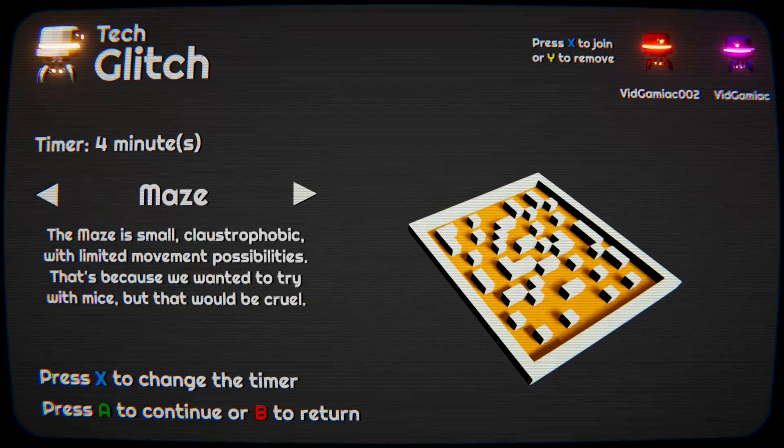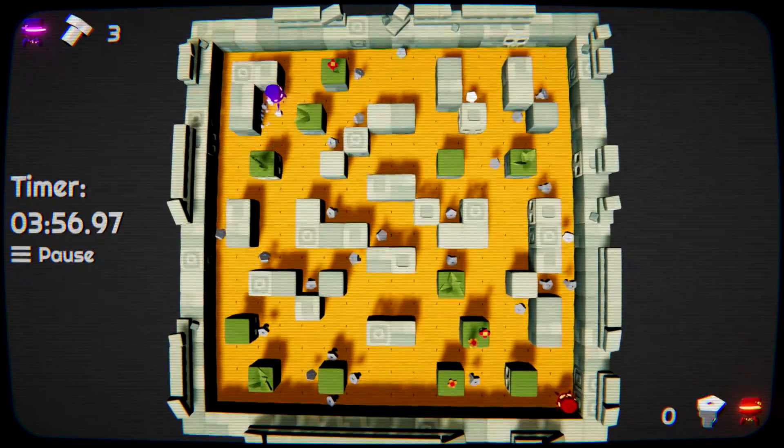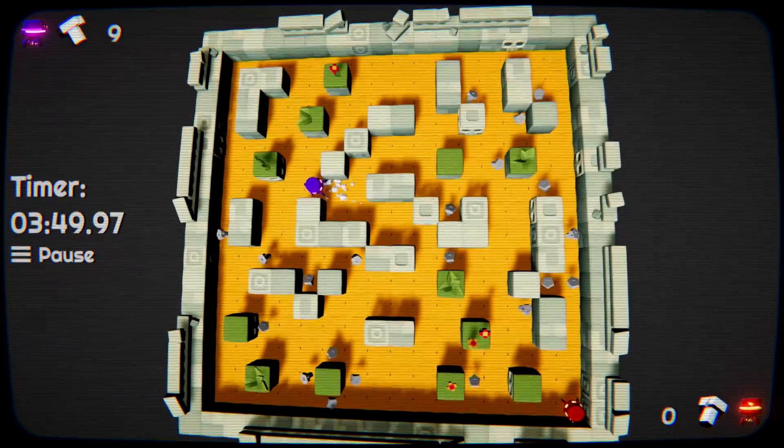Recommend playing on the map Maze and setting the timer to 4 minutes. This method will also help you grind out a bunch of the other more grindy achievements, like picking up bolts as well as picking up power boxes as well as player kills.